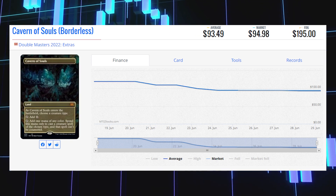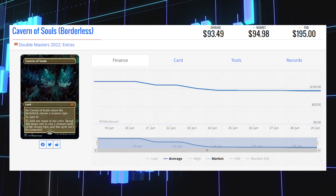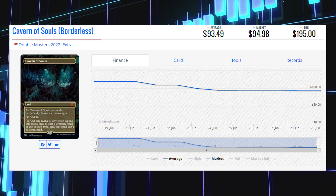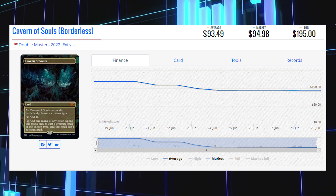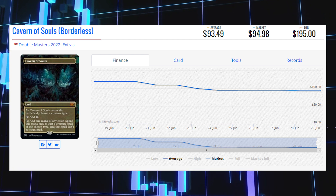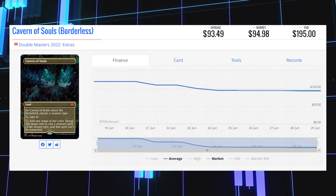We've got another Mythic on our list today — it's Cavern of Souls. The borderless version of this card from Double Masters 2022 is currently sitting at $94.98 for its market price. Its average price is $93.49, with its average foil price at $195.